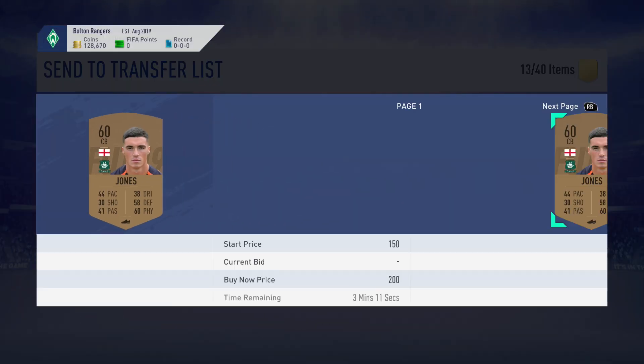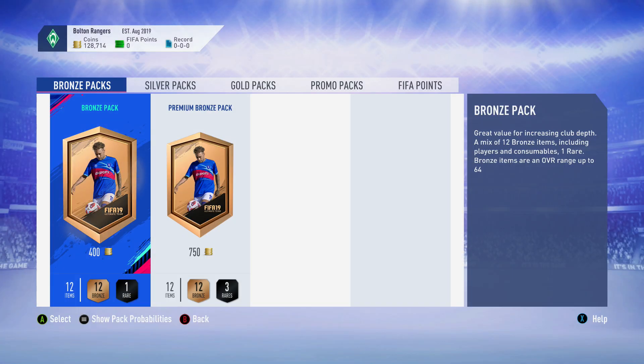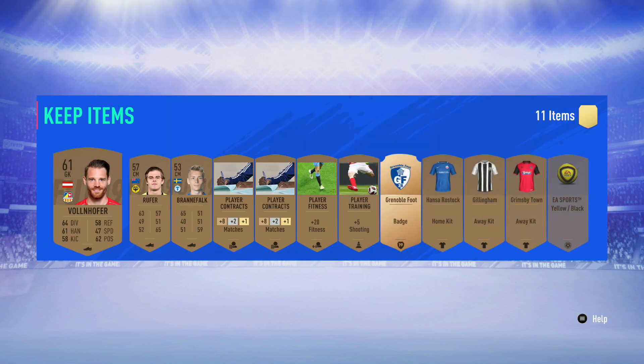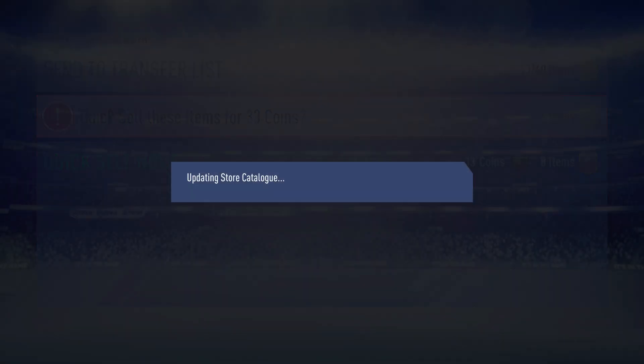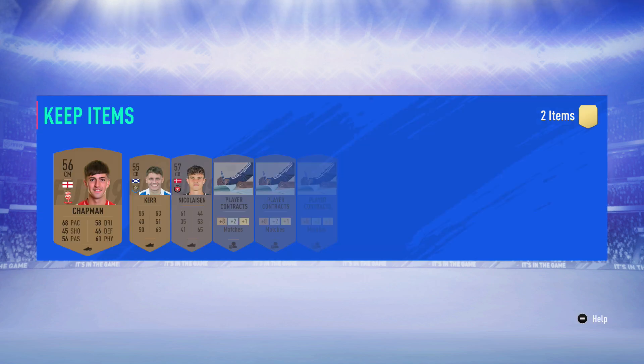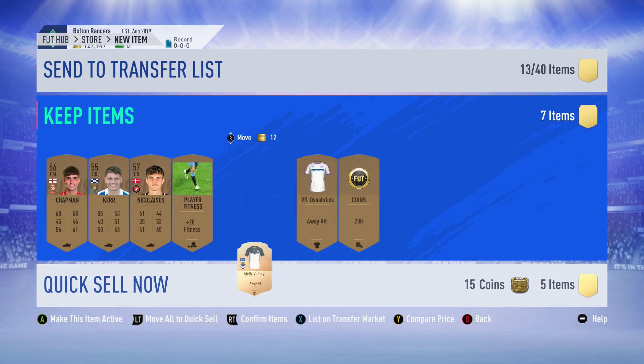A big thing in FIFA 20 is bulk quick selling consumables - I can just send all those contracts to club and quick sell them all at once. I am pretty experienced so I move through it quickly; you might need some time to get used to checking players and knowing what sells. It's not profit every single pack - it's profit over a long period of time. It's about quantity, not just quality. A lot of trading is volume selling: if I'm getting 600 coins a player and I do it non-stop, 100 players equals 60,000 coins.